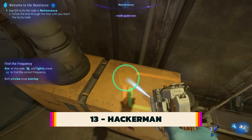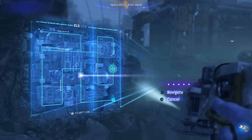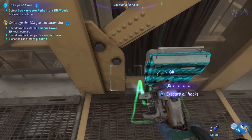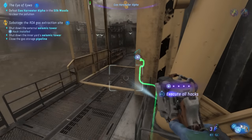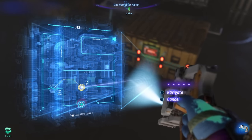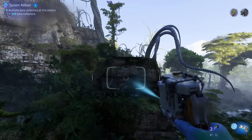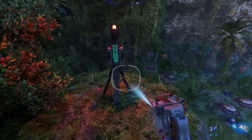One of the unique elements that Frontiers of Pandora brings compared to the movies is a hacking tool, allowing you to interface with enemy amp suits, computers, locked crates, and even RDA bases themselves. If you want to approach a situation with the utmost stealth, you'll want to store your hacks rather than executing them immediately. If you hack a piece of RDA machinery, it'll notify the base that something is amiss and the RDA will begin searching for you. If you can get to each piece of machinery you need to hack and store them before executing them all at once, the RDA at the base won't know something's wrong before it's too late. The hacking tool also has a useful indicator — with the tool equipped, a long rectangular reticle will appear on the screen, and as you point the tool in the right direction, this reticle will slowly morph into a circle, fully doing so when you are close to and directly pointed at what you need to hack.